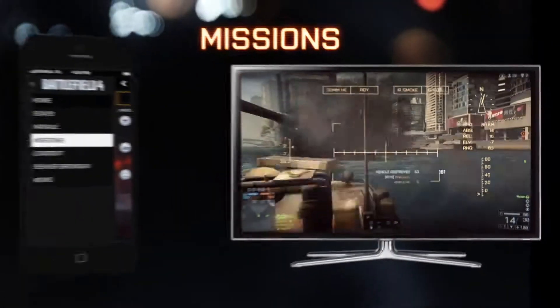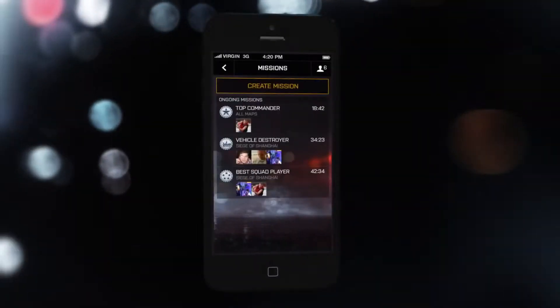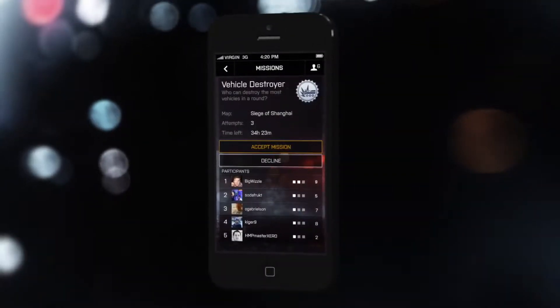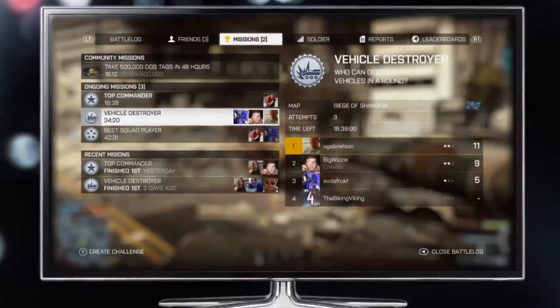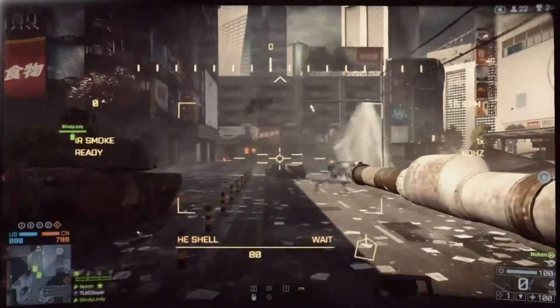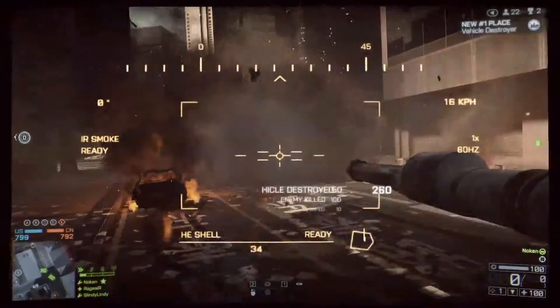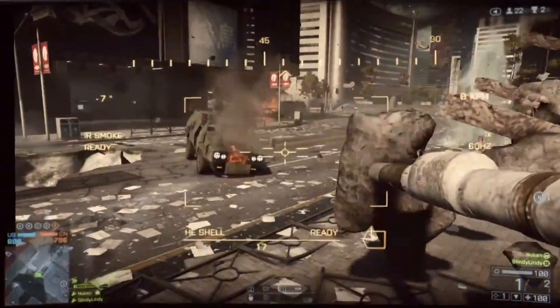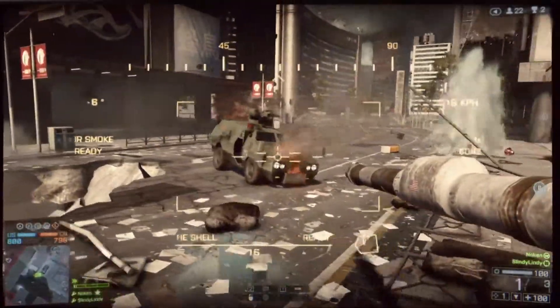Another cool feature we're now introducing with Battlelog is something we call Missions. These are small challenges that you can create for you and your friends. For example, you can set it up and say: I want to see who's actually the best tank destroyer among my friends. And you will always get notified when someone takes the lead, so you can instantly boot up the game and try to claim that number one spot yourself.